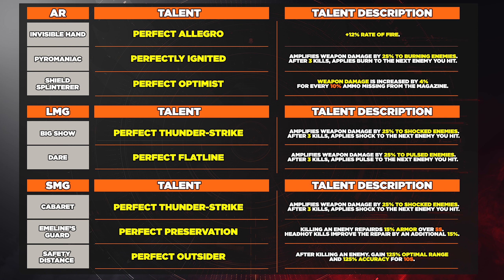Jumping over to the LMGs: we have the Big Show, which comes with Perfect Thunder Strike — amplifies weapon damage by 25% to shocked enemies, and after three kills applies shock to the next enemy you hit. Then the second and last LMG is the Dare, which comes with Perfect Flatline — amplifies weapon damage by 25% to pulsed enemies, and after three kills applies a pulse to the next enemy you hit.